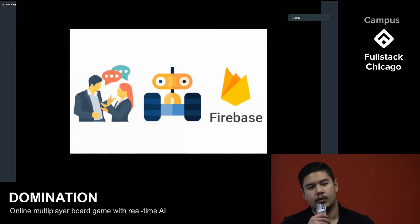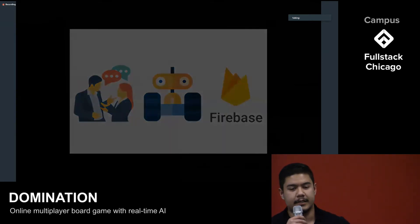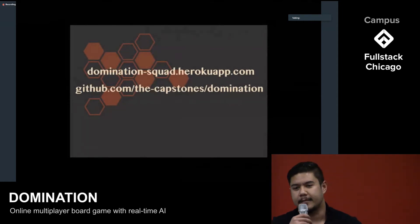Moving forward, we'd like to expand and optimize our AI with different attack strategies. We'd also like to implement a matchmaking system. We've already built out ranking, but this way you'll be matched with players of similar skill level. You can try it right now at domination-squad.herokuapp.com. Thank you.